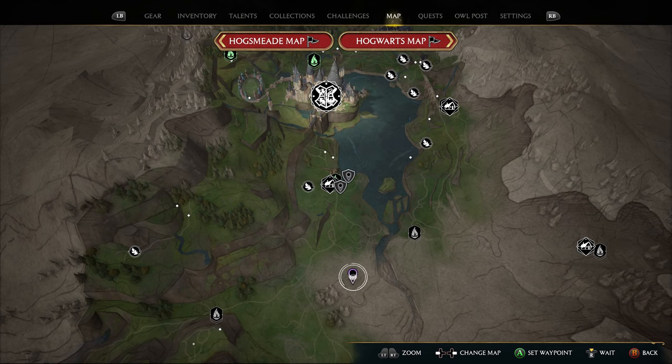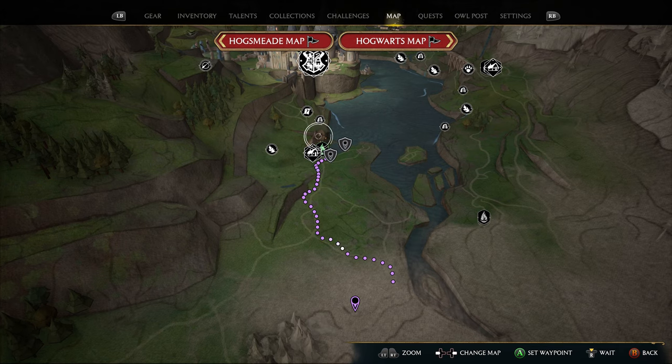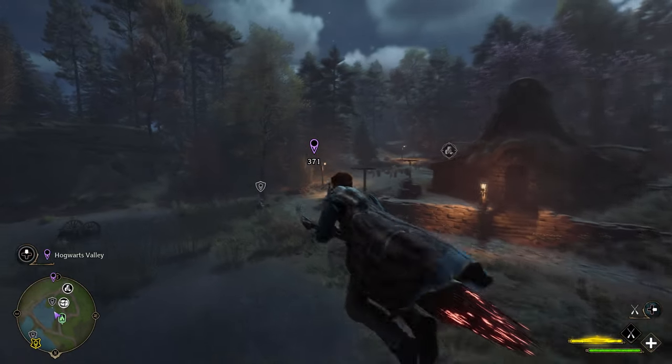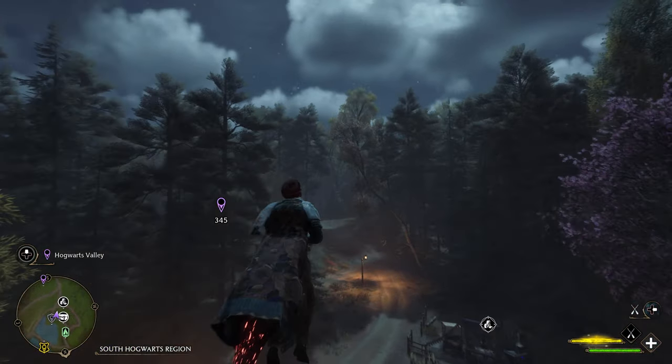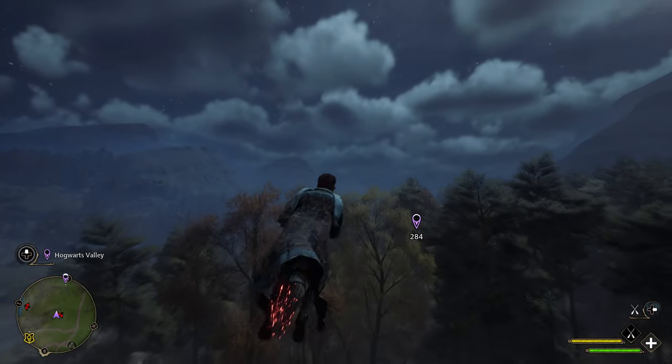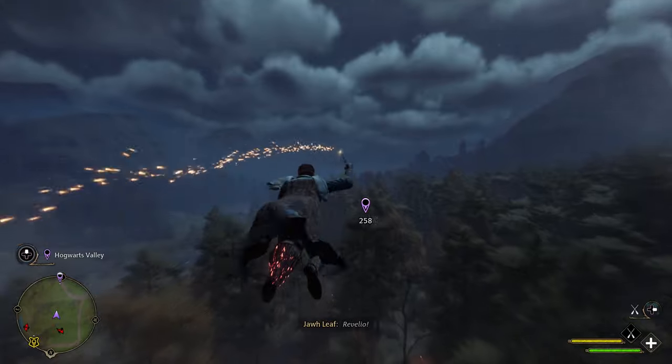Lastly, you can mark an area to help give you a trail to follow. When you get your broom the trail won't be as useful, but it will still give you a marker indication to help you fly in the right direction. When you're exploring on your broom, don't forget to spam Revelio — this will help reveal locations that you have not been to yet.